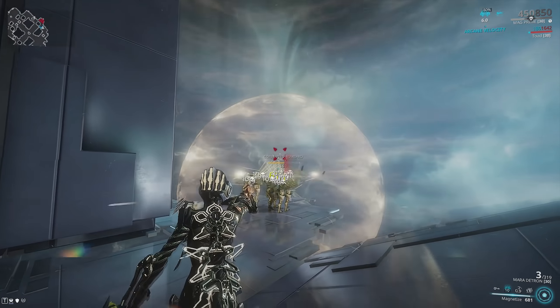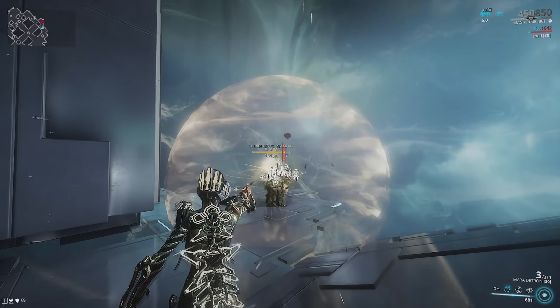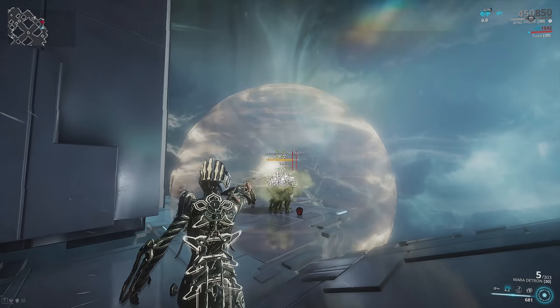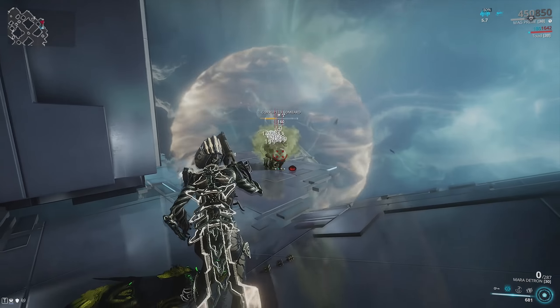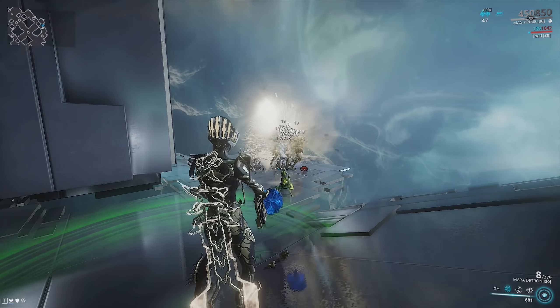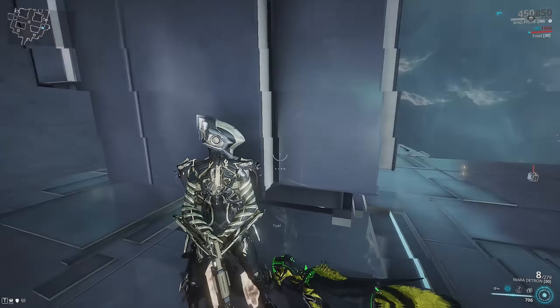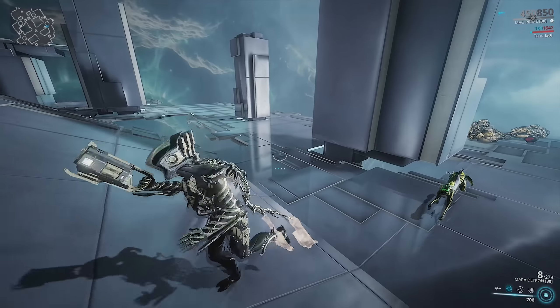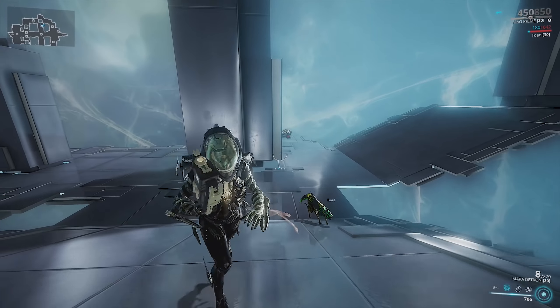And then with the Mara Detron, do the same thing. Use your third and second abilities and just spam into the bubble. Look at the damage over time — it's absolutely crazy. You just want to be shooting in there as much as you can. Then this explosion, whenever it finally goes off, is going to kill all the enemies inside. The more range you have, the bigger that explosion is.